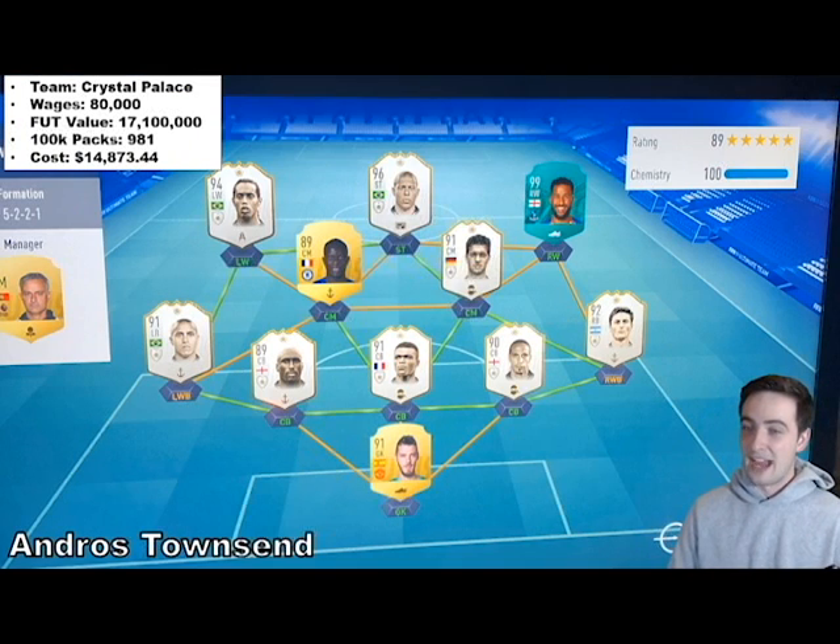Then we have Andros Townsend, who plays for Crystal Palace — spending a whopping $14,873 on his team. Everybody is pretty much as good as it's going to get. He's running a 5-2-2-1 formation, not one you see a lot, but I'm sure the players more than cover the ground for him. Interesting that he doesn't have a better version of Kante in there.